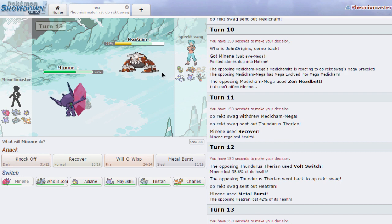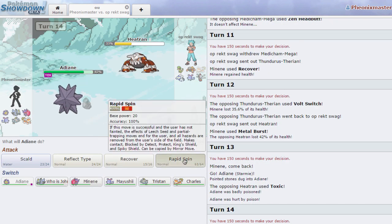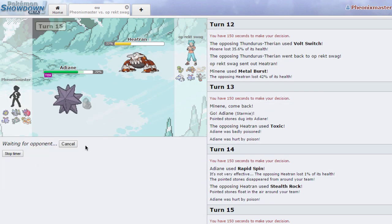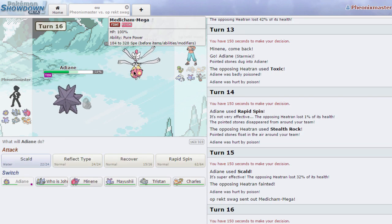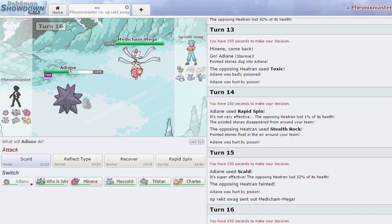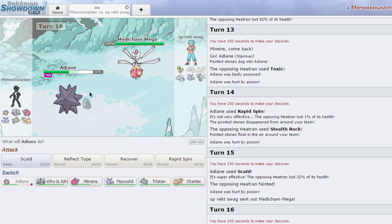He goes for the Lava Plume — actually goes for Toxic, that's fine. I can just go for Rapid Spin once again and get rid of stealth rocks. He's gonna keep going for stealth rocks until I kill him. He dies, and I think this Thunderous is Choice Scarf. He goes into his Mega Medicham and he might go for the Fake Out, but I can live one Fake Out — I just don't want stealth rocks on my side.